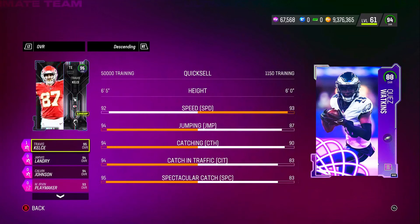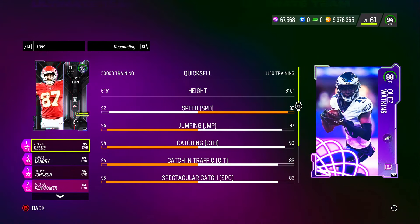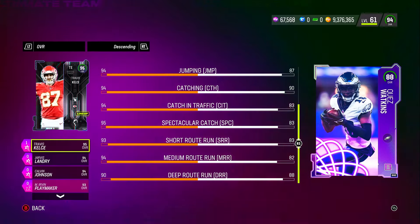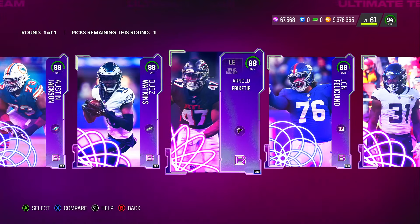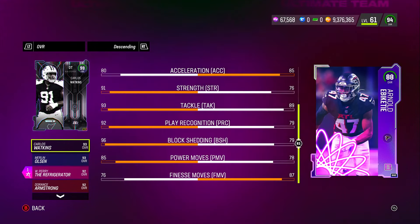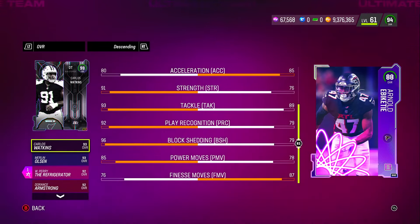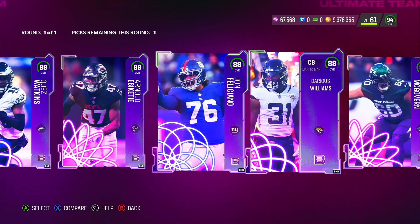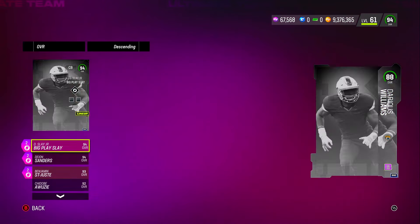Now this wide receiver from the Eagles — he is a straight budget beast. 88 overall with 93 speed, 87 jumping, 90 catching, 83 catch in traffic, 83 spectacular catch, 83 short route, 82 medium route, and 88 deep route. That's actually a really good card. Then another left end: 84 speed, 85 acceleration, 76 strength, 89 tackle, 79 play recognition, 79 block shedding, 78 power move, 87 finesse move — you really need good strength for D-linemen.